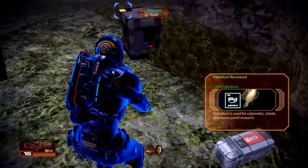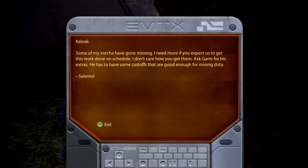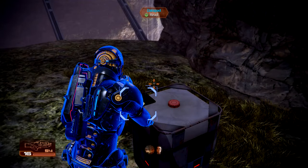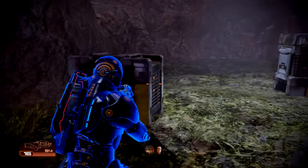We've got refined palladium and another datapad. 'Kalisk, some of my Vorcha have gone missing. I need more if you expect us to get this work done on schedule. I don't care how you get them — ask Garm for his extras. He has to have some cast-offs that are good enough for mining duty. Salamule.' Let's keep moving, people.